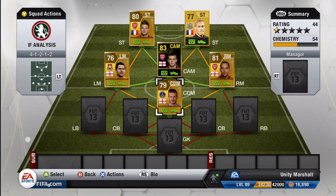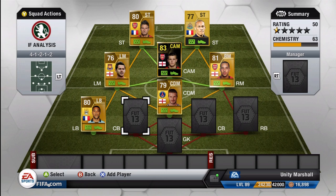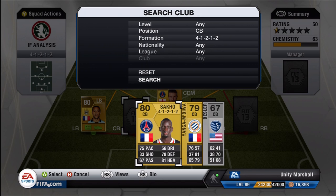Beckham is superb in the DM role — his passing alone is great from there, you can pick out a striker or pick out the wingers running beyond their markers. At fullback we have Gael Glissi at left back behind Matt Jarvis.